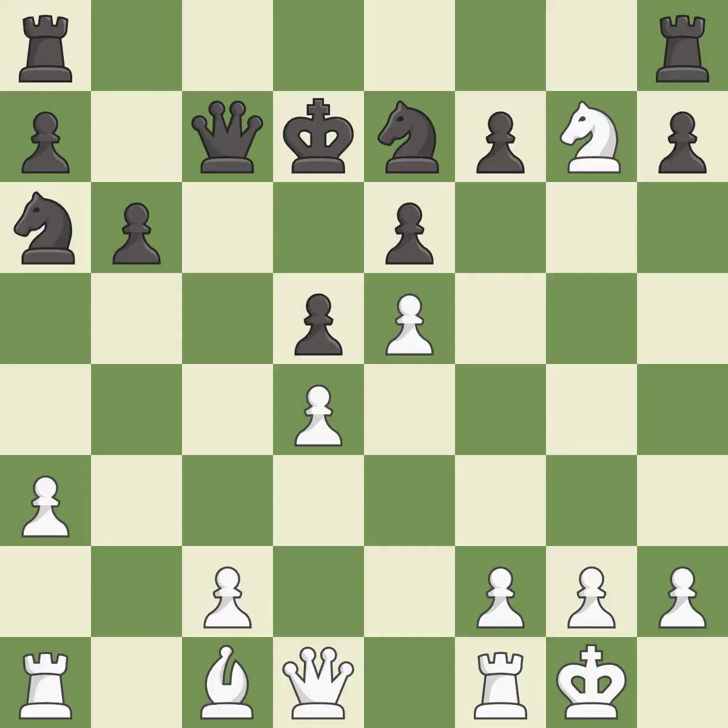Castling gets the king to a safer square, out of the center of the board, while also developing a rook. Castling kingside tends to be safer because the king is further from the center. This prevents the opponent from being able to win a pawn. This develops a rook off its starting square, getting it into the action — it is best.